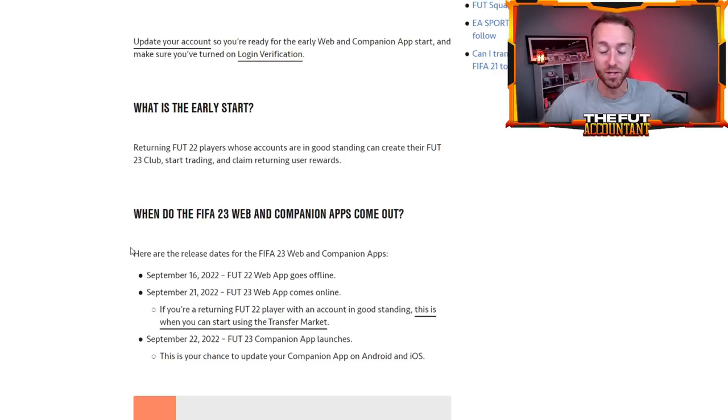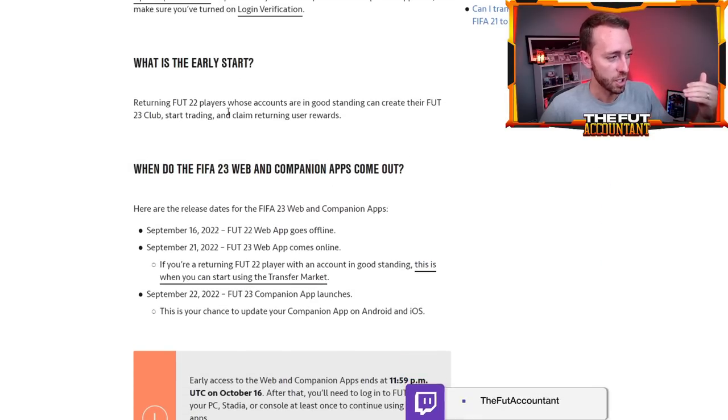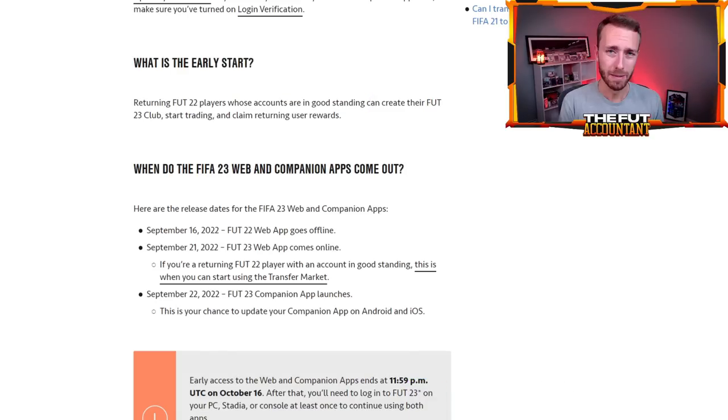The web app will be the first chance we have to get into FIFA 23 Ultimate Team. If you want to know if you're going to be able to get on the FIFA 23 web app, make sure you click the link down below in the description. It talks about the returning user rewards and accounts that are in good standing. So to know if you can get on the web app, check that link in the description.